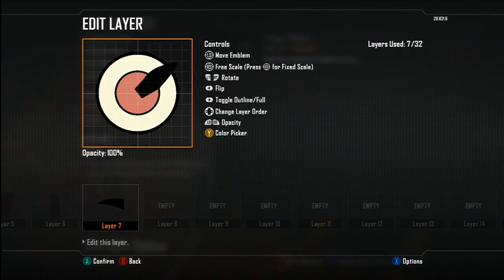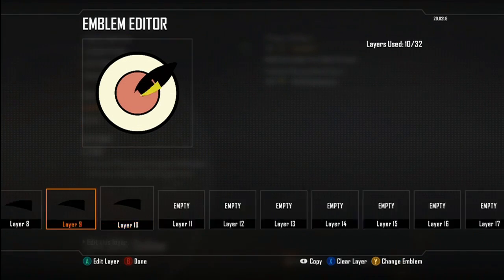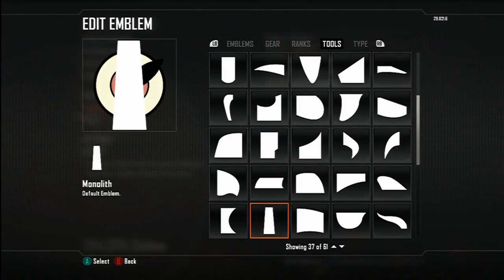Maybe you want to put a background on it — that is completely up to you. I'll show you what it looks like with a background and without. I'm building one without it and then I'll show you what it looks like with the background. I decided to go with the good old traditional Planet Express logo. I do realize there is a spaceship in Black Ops 2's emblem editor.